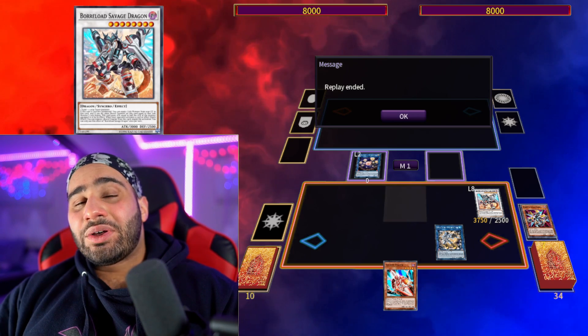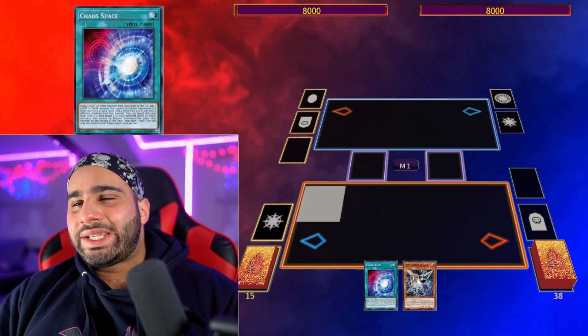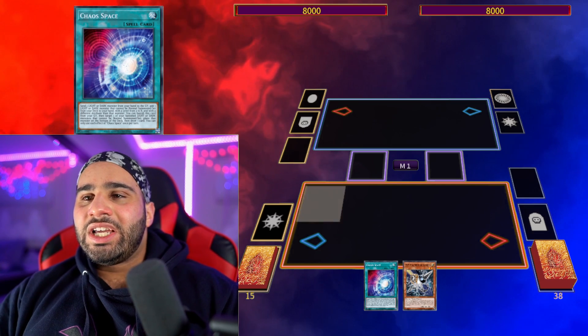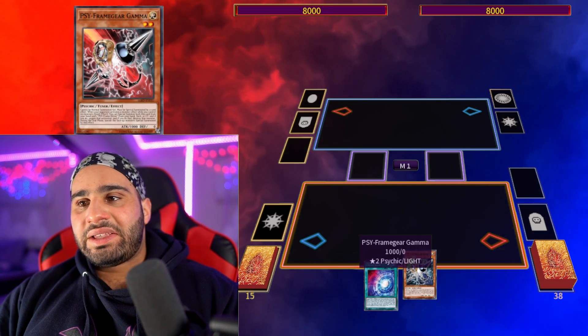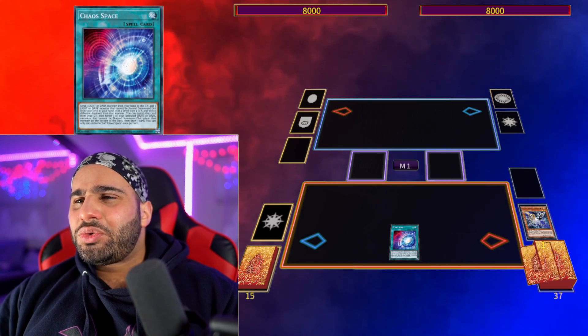Just like that, with a hand that didn't look that great, you were able to end on Hieratic Seal and Borreload Savage Dragon — not too bad, I'll take that any day of the week. Now let's jump into Combo Number Two. This combo is much better than Combo Number One because this time we have Chaos Space, and pretty much any discard already makes a pretty nice board.